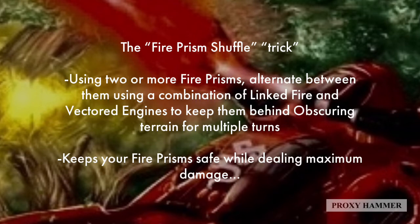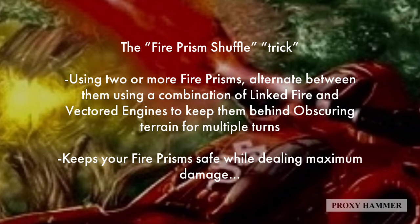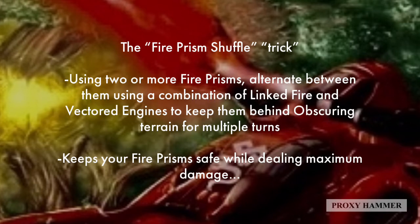Essentially, you move one Fire Prism out to shoot, use the Linked Fire stratagem so that the other Fire Prism behind terrain can contribute to that Fire Prism's shots, and then use Vectored Engines to move back into obscuring terrain. This keeps your Fire Prism safe while dealing maximum damage. If you move both Fire Prisms out of terrain, you only get one turn of safe shooting with both of them. With this strategy, you can prolong that for multiple turns as long as you have enough Command Points for Linked Fire, which costs two Command Points.